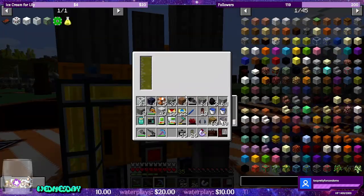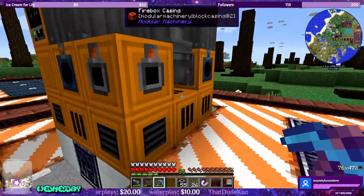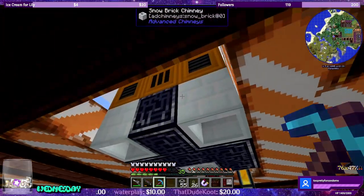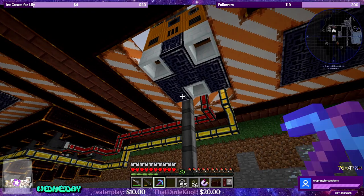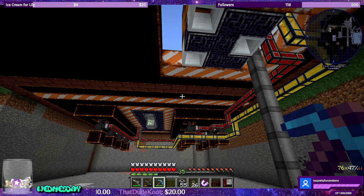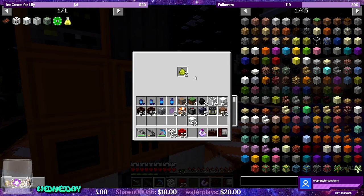We have power and we have sulfuric acid. What I definitely want to set up first before I put the filter in for uranium is we need our pollution to come out and go somewhere a little bit better. There we go — processing. And we're creating yellow cake. Perfect.